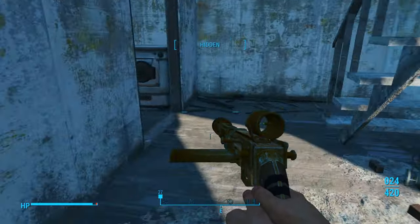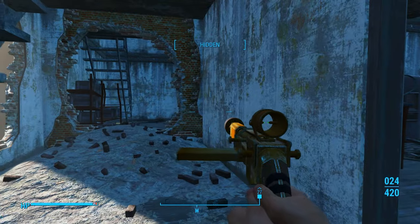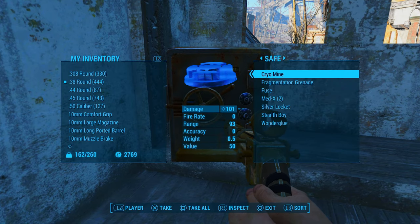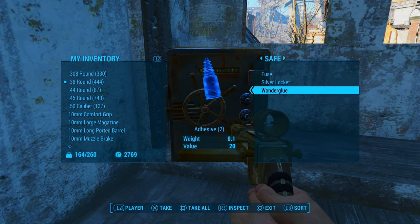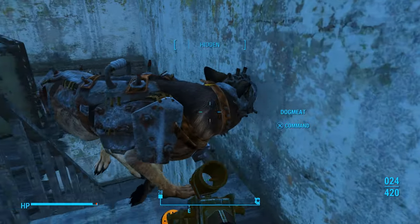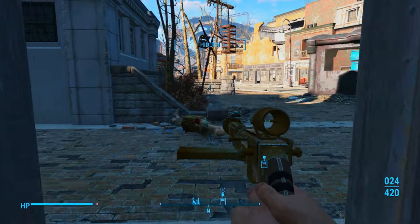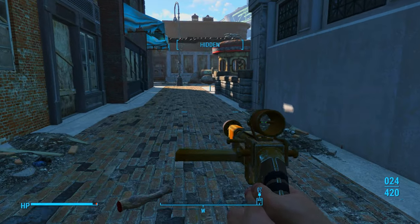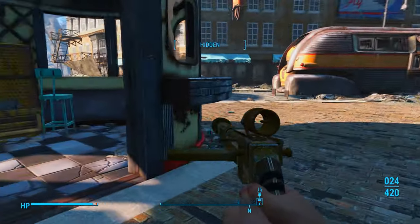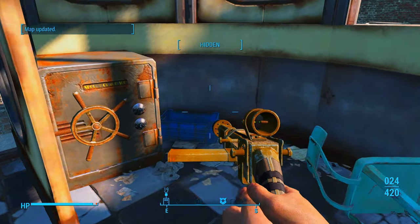Over there is a Cambridge Police Station for anybody that wants to go in — oh, that's where we came from. My bad. Alright, we made it full circle. We cleared out College Square, and now we have to go into College Square Station, which is right there. But first, we want to pick this up — this is going to give us a marker for Easy City Downs, so we'll be able to go over there eventually. Nice.